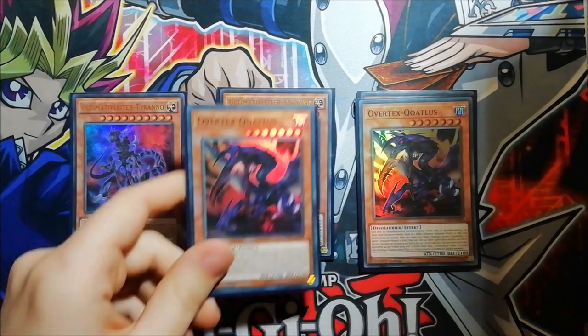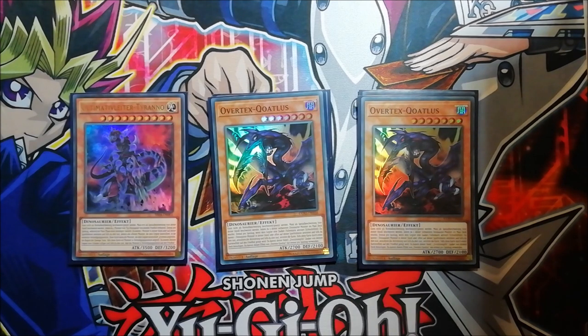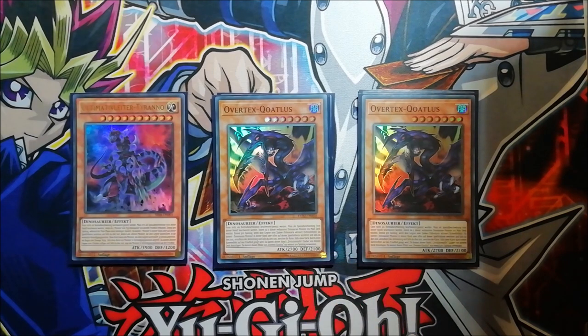I'm playing two copies of Overtex Qoatlus. You don't really want to draw him either, but when you do, you'll still have one in the deck that you can send with Oviraptor and get the pill. Also, if you draw him it's not that bad — if you have an Ultimate Conductor Tyranno in hand, you can activate his effect, ditch the Overtex Qoatlus, and get another pill to your hand. Sometimes you also want to summon him with the pill depending on the matchup; if you summon him first turn and then tribute him to destroy a spell or trap, you get another Double Evolution Pill and keep your game going.